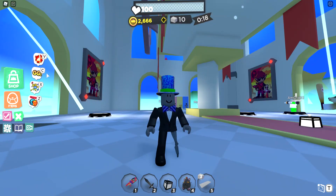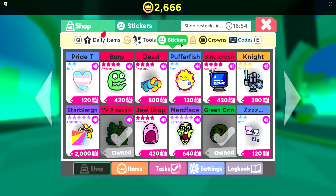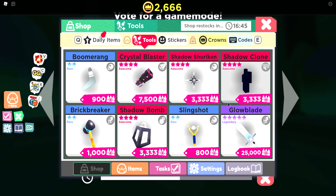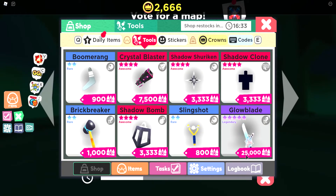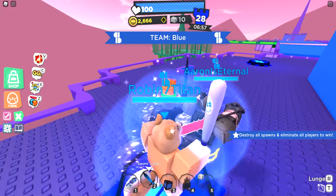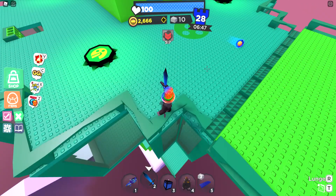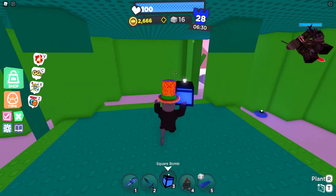If you guys did not know what to spend your crowns on, there's a shop right here. In the shop there are daily items that restock every hour — not sure why they call them daily items. There are cool stickers and a bunch of weapons. A tip when buying weapons and tools: you see this Glow Blade five stars? You might think that's such a good sword, but this is actually just the default sword skin and it costs 25,000 crowns — that'd be a lot of money wasted. Make sure if you buy it, you're just buying for looks. Which is why I have the Lunar Blaster — it's a tool, not a sword. The Lunar Blaster, in my opinion, is the best rocket launcher in the game.